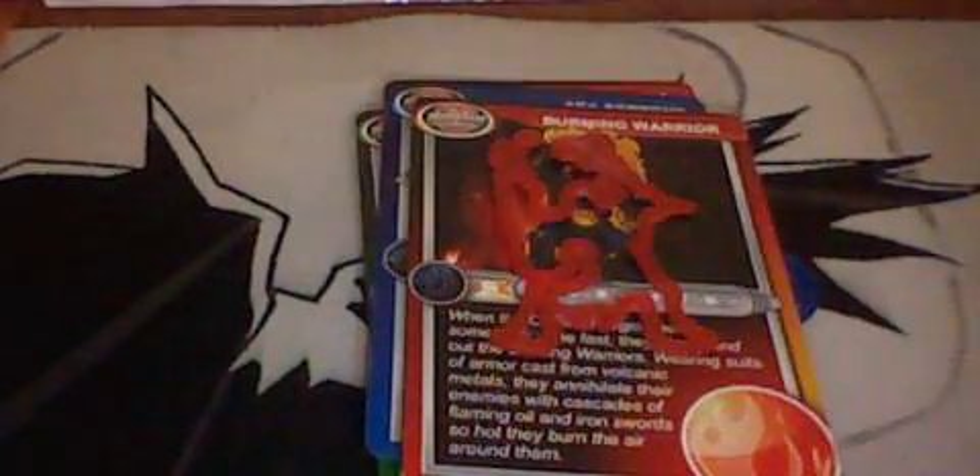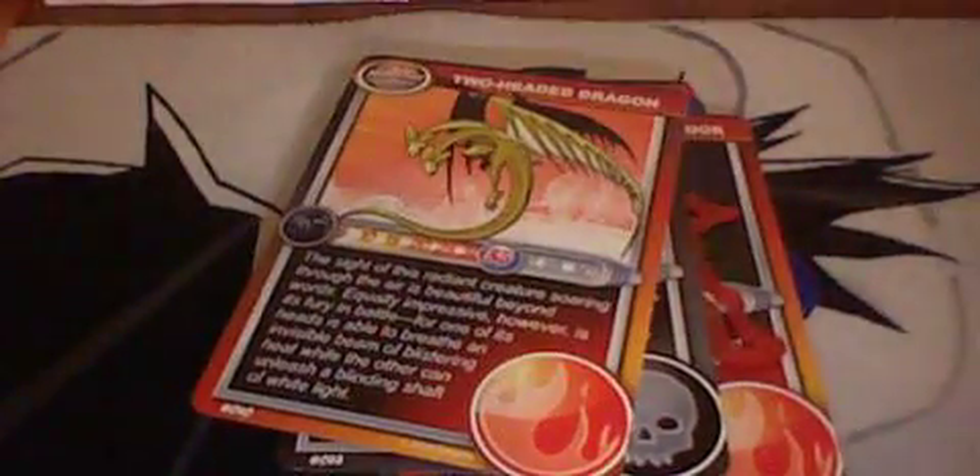So for example we got the giant rat, and it's the same shape as its band. We've got this one — same. And this one — same. And we got the imp, which is also the same. Each card lines up with its matching battle band.